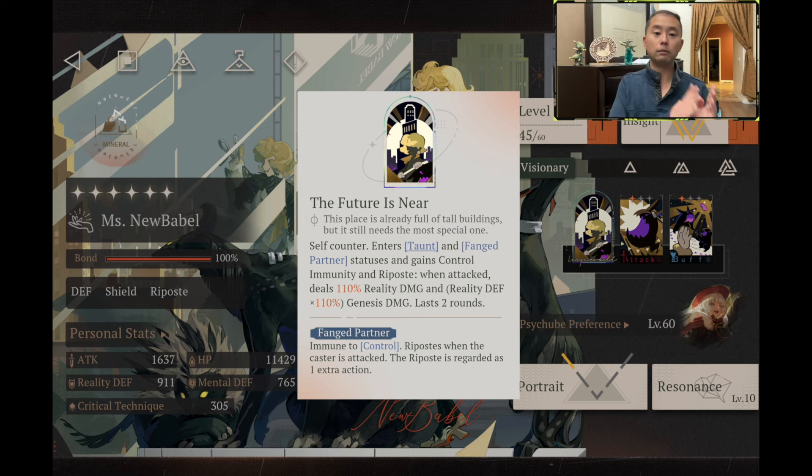When we look at Lilia's kit and Kolobona's kit, both of them require you to cast their specific incantation or their ultimate respectively, in order to cast one follow-up attack and thus generate one Eureka. But Miss New Babble's follow-up attacks are only limited by the number of attacks that the enemy deals to her. So it is entirely possible that you could generate two, three, four, or even five stacks of Eureka from one ultimate of Miss New Babble, which makes her the most interesting support for 37.